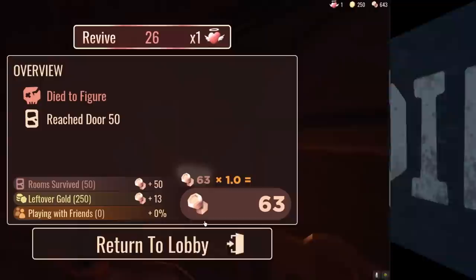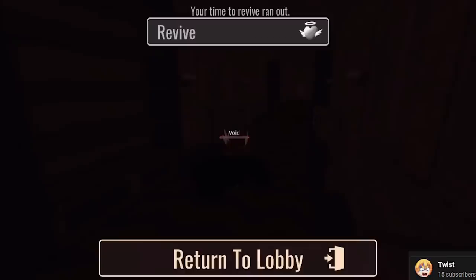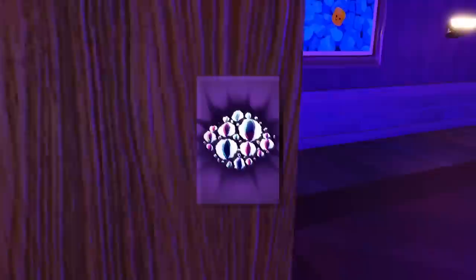Number 15. Very rarely, once you die in Roblox Doors and press Return to Lobby, there is a low chance that an image of Drip Goku will show up along with the Vine Boom sound effect. The exact chances of this are unknown, but apparently it doesn't happen very often.